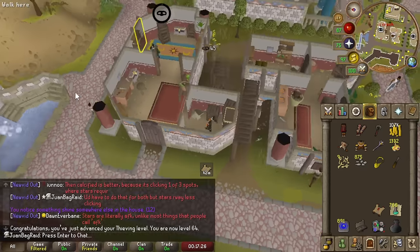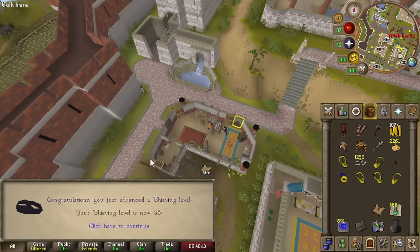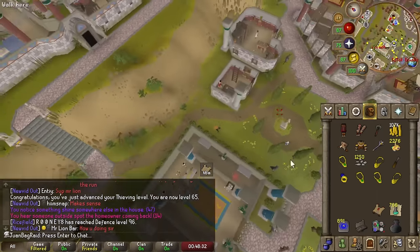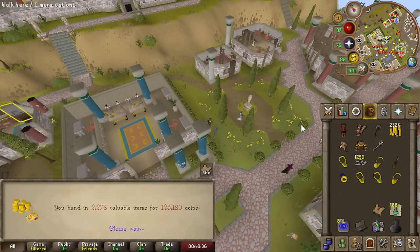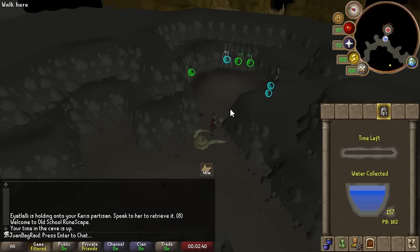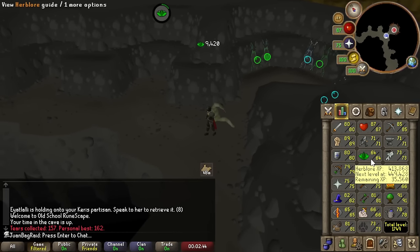64 thieving — got a chest from Lizardman, might want to do that. Already another level! Lots of good stuff here. Let's turn in all the valuables, just doing it every hour. It's about 100k. Nice part is, after training some thieving, Herblore is actually my lowest skill now, so I'm going to get an Herblore level.